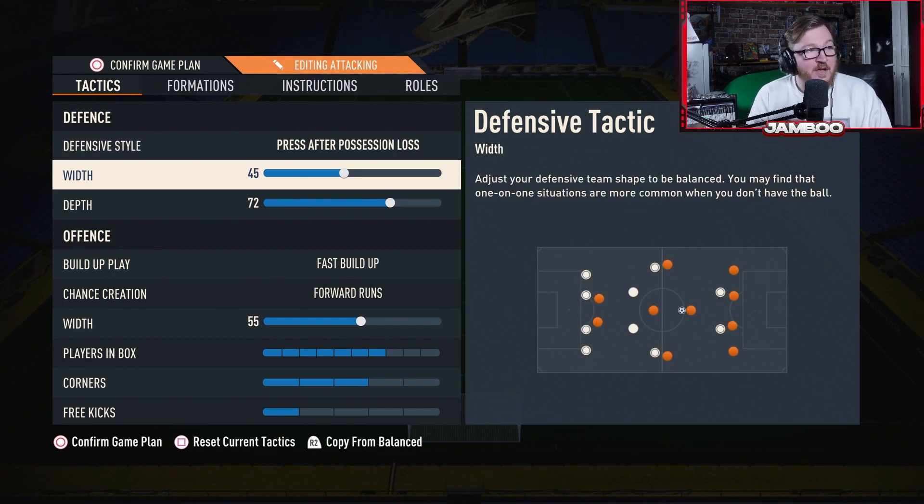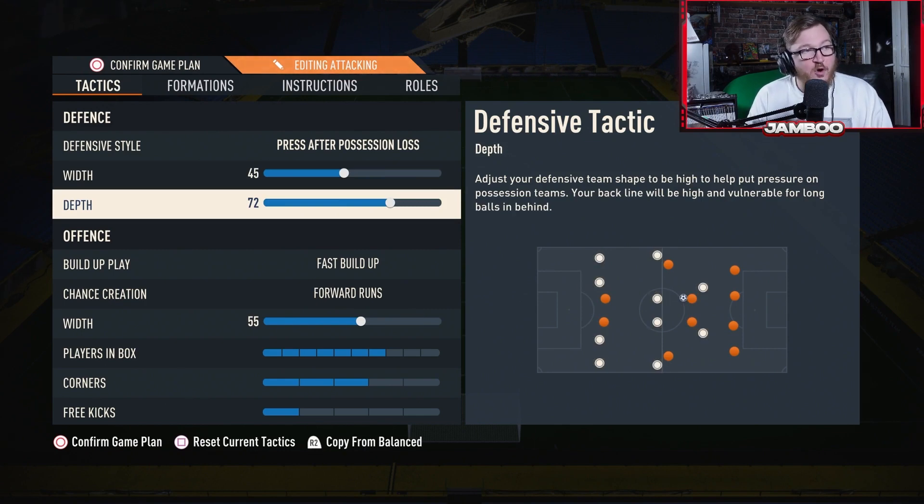Width is set to 45, which obviously narrows it down quite a lot. This is a wide formation by trade — you have a left mid and right mid — but having the width this low is just going to tuck them in a bit more, making it easier to defend. Depth is set to 72, so you'll be going for those auto offside traps. Combined with press after possession loss, you're going to win the ball back high up the pitch and your opponent won't have much room in the midfield.